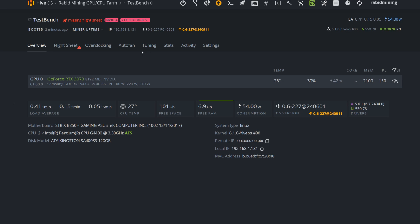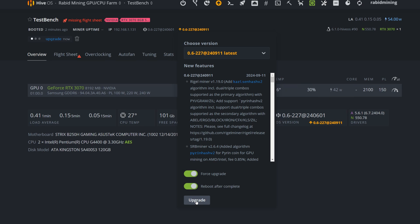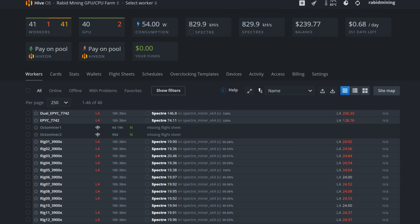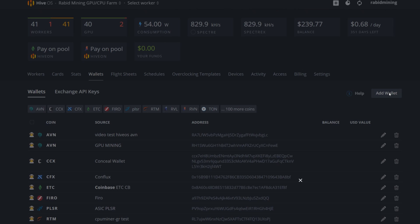Now let's jump into HiveOS. First, make sure you are updated to the latest version — I just updated to the latest beta, it's been a while since this test bench was online. Make sure you click 'Force Upgrade', check 'Reboot after upgrade', and then upgrade your miner. While waiting for that, we'll add our wallet.